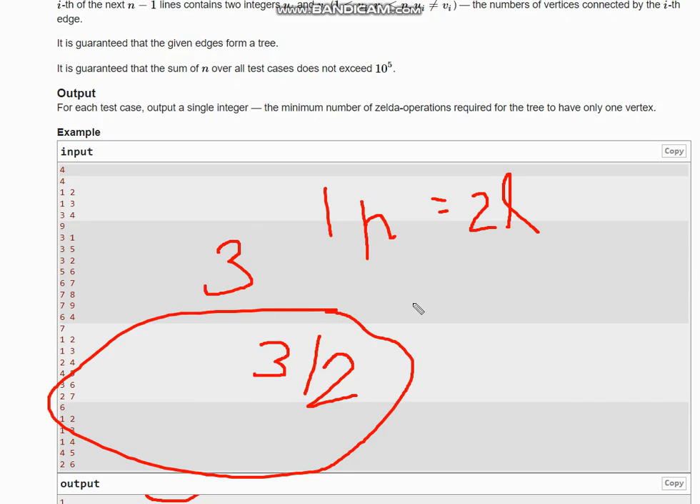So ceiling of leaves divided by two is our answer. That's all for the solution — I hope you understand this logic. Thanks for watching.